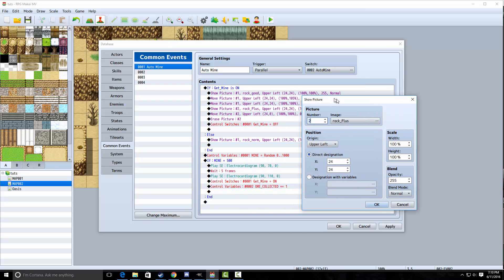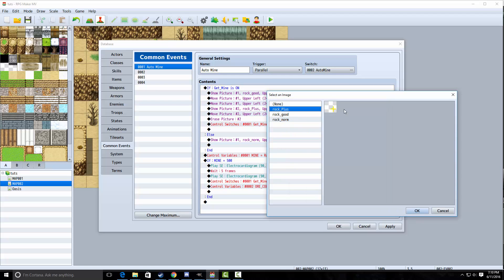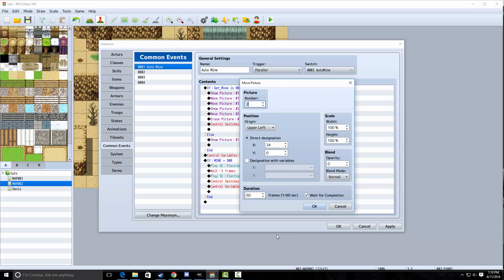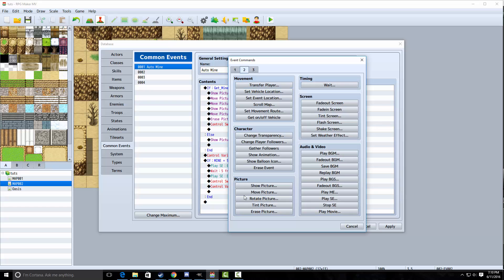Next, we're going to show a picture with a different ID — in this case two — and it's going to be like some sort of little plus symbol. The position will be 24 by 24 again, opacity is 255. Then we're going to move the plus picture — duration will be 60, and make sure wait for completion is checked this time. We're going to move it to 24, zero — basically it moves up — and change the opacity to zero. Then after that, we're going to erase picture number two, which can also be found on the same tab.